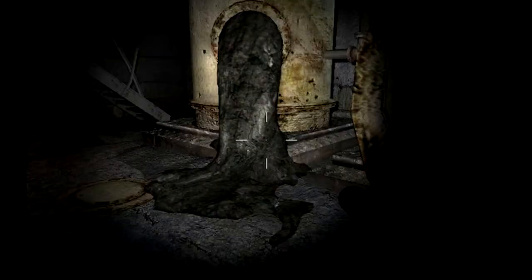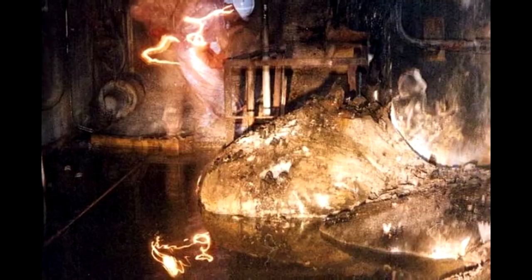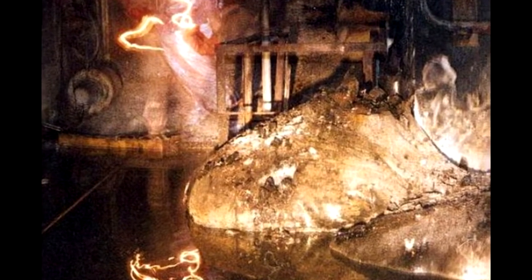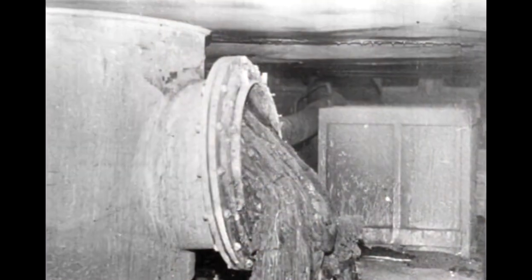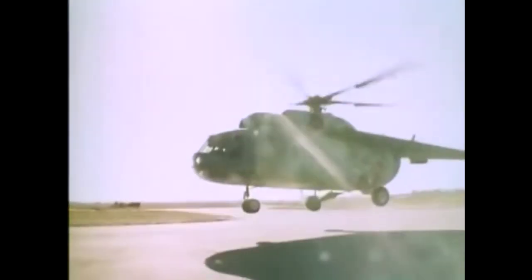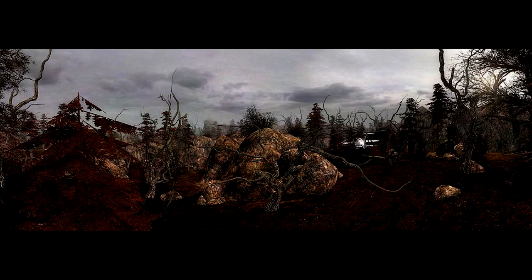A small detail we found in Agroprom Underground is the Elephant's Foot, which is actually located inside the ChNPP. The last part of Shadow of Chernobyl — the Red Forest and the city of Pripyat — are closer to reality.